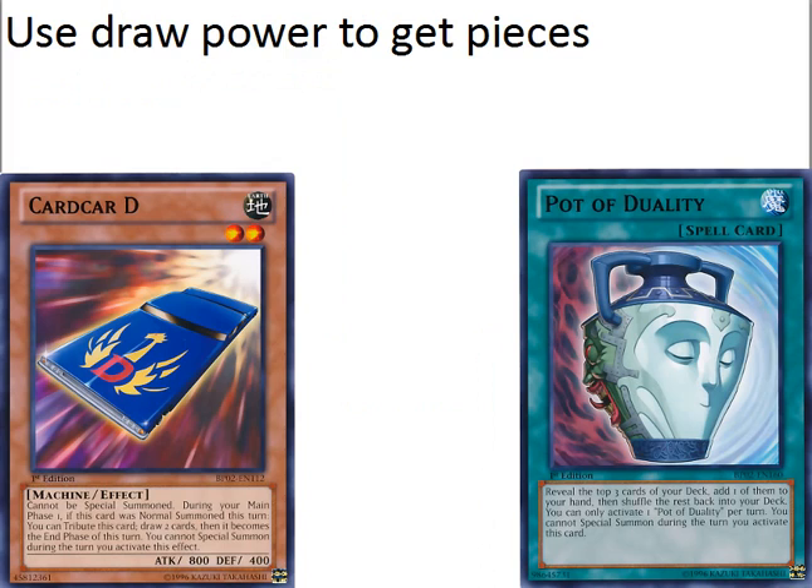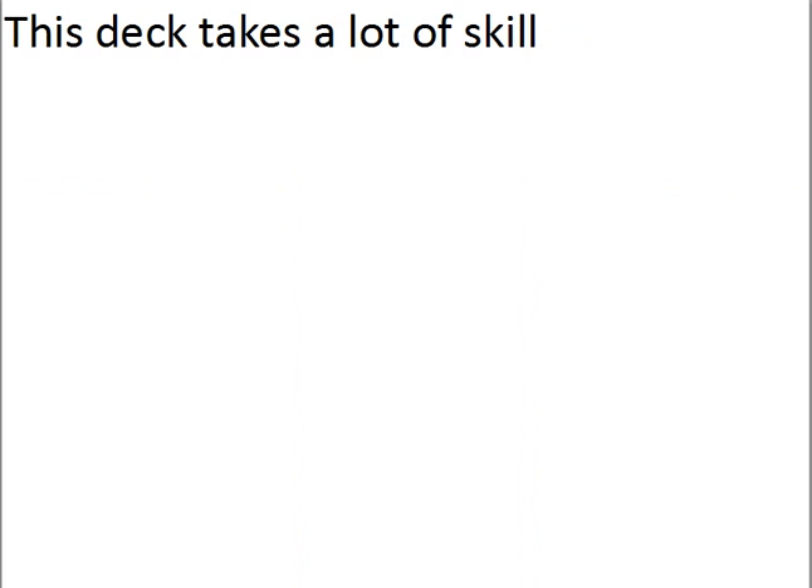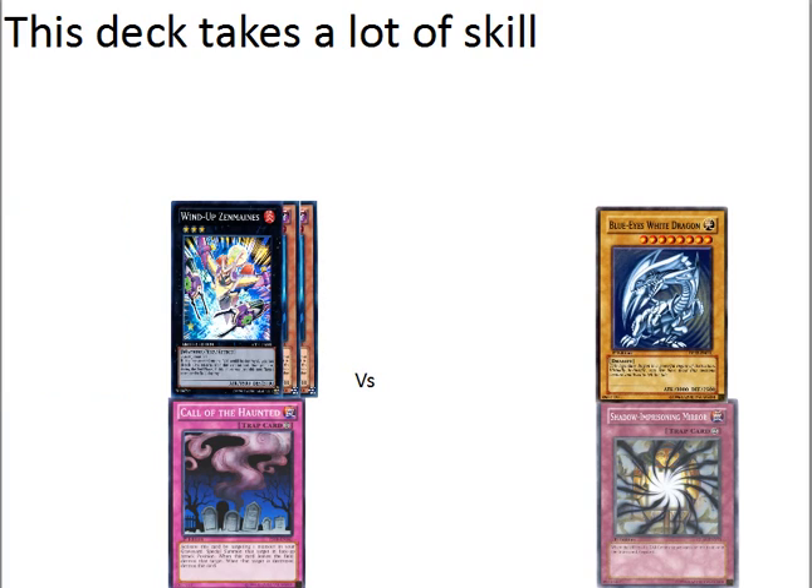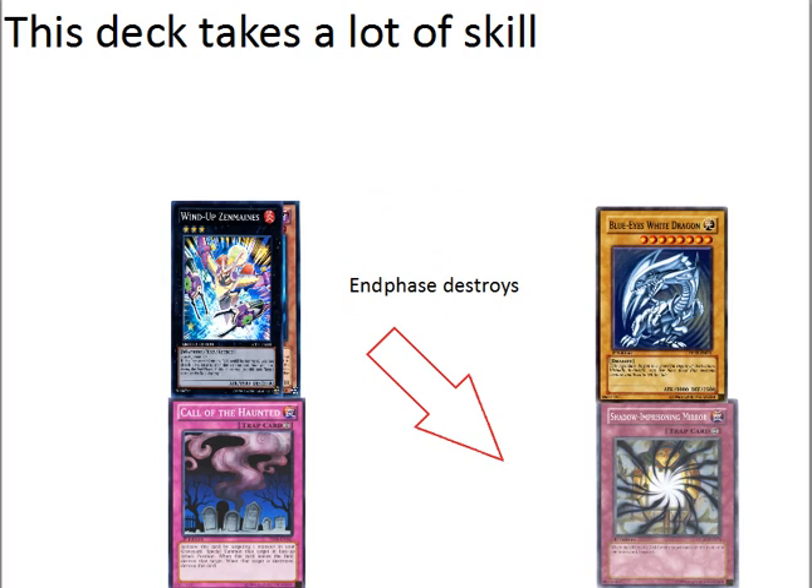We're going to use draw power to get those pieces. This deck takes a lot of skill — a lot of people will say Insector takes no skill, but I think Insector is one of the most skillful decks I've ever played. For example, if your opponent controls Shadow-Imprisoning Mirror and a big monster like Blue-Eyes, we could double summon a Centipede, use Call of the Haunted to bring back another Centipede, Xyz into Wind-Up Zenmaines, attack into the Blue-Eyes, detach to save Zenmaines, and then on the end phase use Zenmaines to destroy Shadow-Imprisoning Mirror.